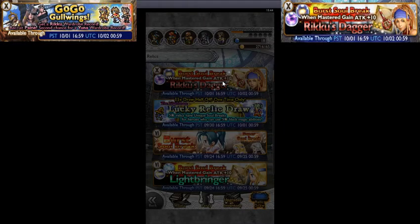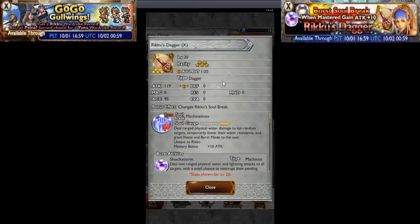Let's take a look at it. First up we have Riku's Dagger — this is Riku's Burst Soul Break. It's a Dagger with Attack 119 plus one augmented, Accuracy 95. Changes Riku's Soul Break to Burst Soul Break: Machinations. Deals dual ranged physical water damage to 10 random targets, temporarily lowers their water resistance, and grants haste and burst mode to the user. Mastery bonus is plus 10 attack.